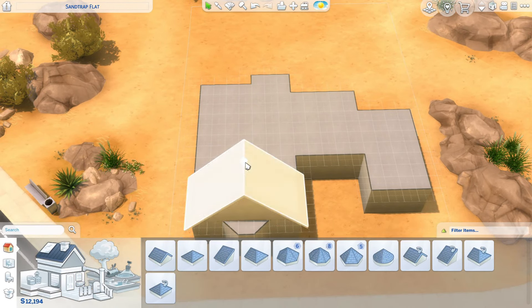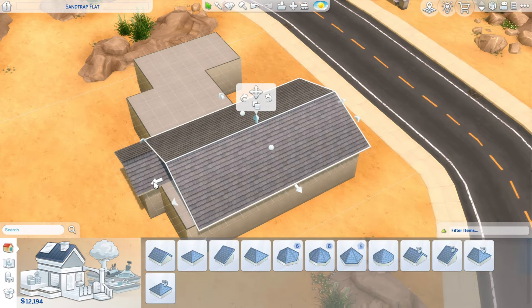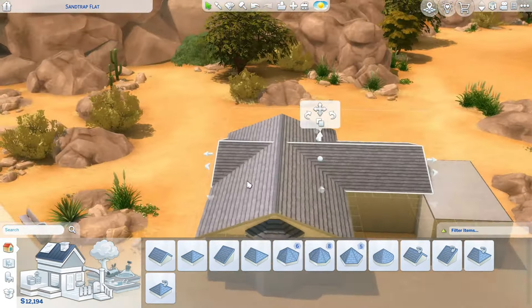My name is Darth Jeswick and welcome back to my channel. Today we're going to be building a house using only the base game and the new Party Essentials Kit. This is going to be a two-bedroom, one-bathroom house in Oasis Springs on the Sandtrap flat lot.